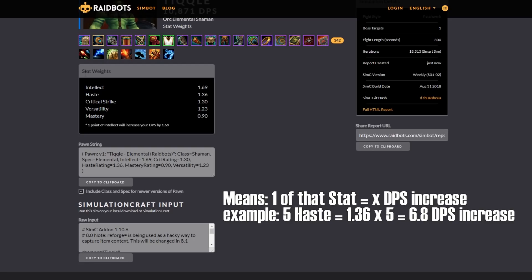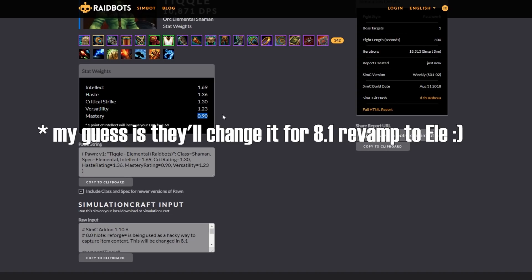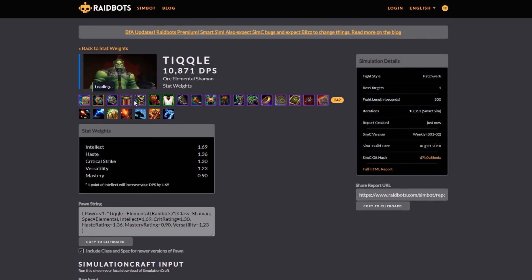Let's pause here — what does that mean? The whole weighting system means that one point of that stat will increase your DPS by that amount. So for intellect, one point gives me 1.69 DPS. One point of haste gives me 1.36. So haste is still the max stat after intellect. Crit is actually up next — that's probably because I have so much versatility it's coming out of my ears. And if you look at mastery, one point of mastery actually decreases DPS, which is one of the reasons they might change that in 8.1.